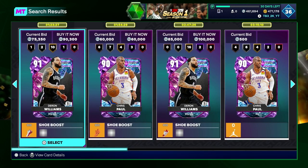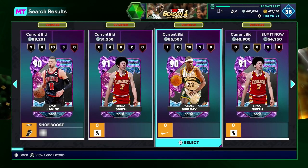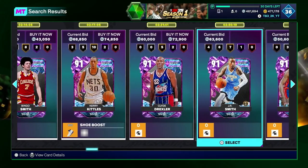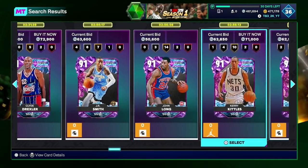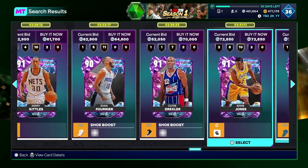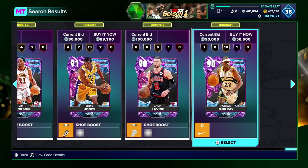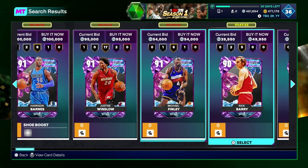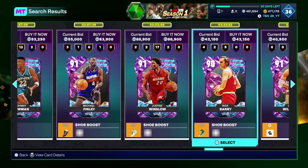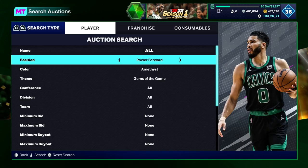If there's a Baron Davis up for like 70K, you can buy and sell it back for 100K or more. Zach LaVine, same thing. You just gotta look at these guys — it's gonna take a lot of time, but if you learn your prices on these cards, you can make a lot of MT. Because people don't know the price of these cards, to be honest with you — they have no idea. Just scroll, see if there are any good deals up at the 4-hour mark, and then you buy them.